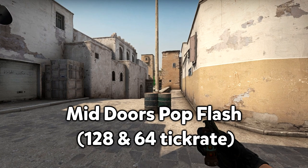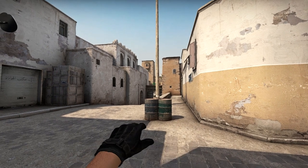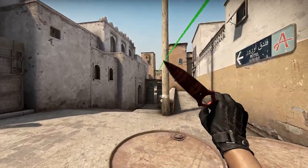Now let me introduce to you the faggot flash — or as not homophobic people would say, the faggot flash. It is an incredibly useful, safe flash that makes the AWP or any person staying in mid full blind, and if it's thrown correctly, you can even flash the person staying in B window.